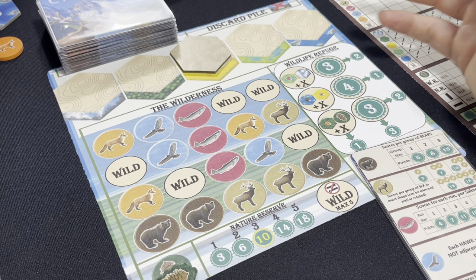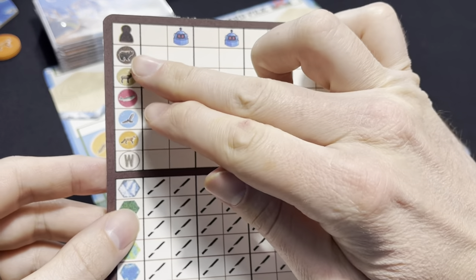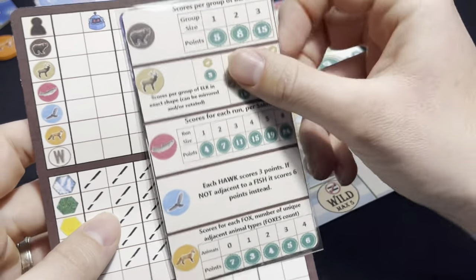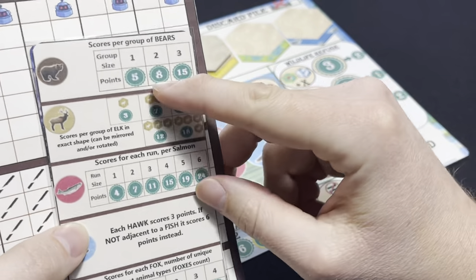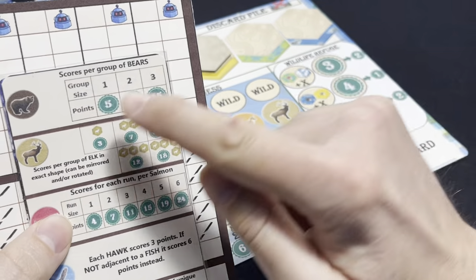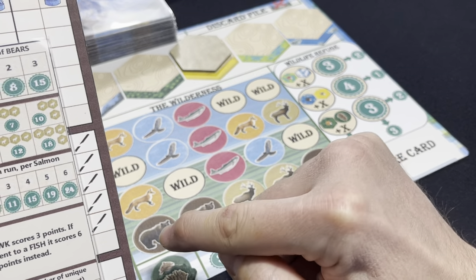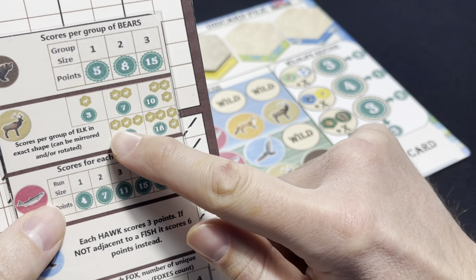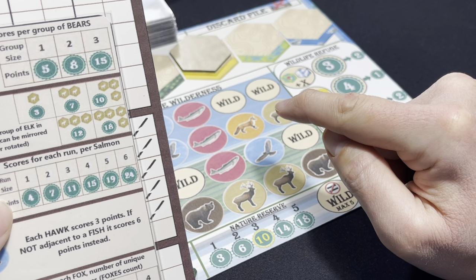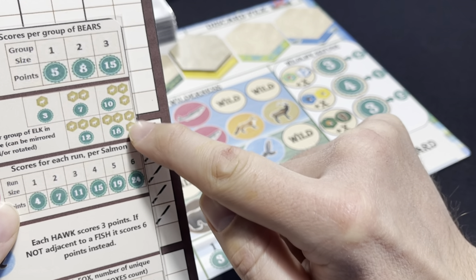At the end of 20 turns the game ends and we go to final scoring. For wildlife tokens, you score as normal per the card set up at the beginning. The AI scores based off its AI scoring card. For bears within the wilderness: one bear scores 5, two orthogonally adjacent score 8, and three forming a group score 15. Elk score per group: one elk scores 3, two score 7, three score 10, three in a row score 12, and the L-shape scores 18.